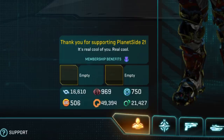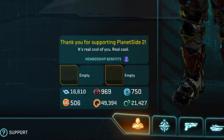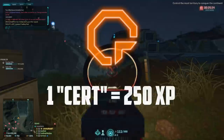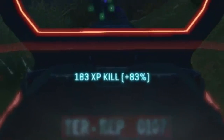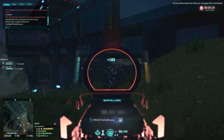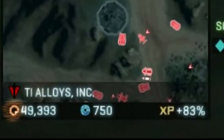Your most basic currency is a certification, or a cert for short — that's what everyone calls them. You earn one cert when you earn 250 experience. So let's say you're out there fighting and you get a kill; you'll get a pop-up telling you how much experience you got. A kill is worth 100 experience. I got a little more because of my modifier, which could come from running boosts, being in the middle of an alert, or being under-popped. You can see your current XP modifier percentage in the bottom left corner of your screen on your minimap.